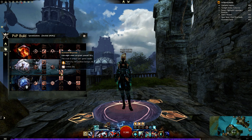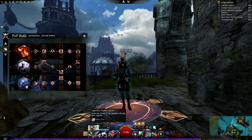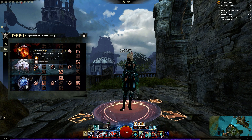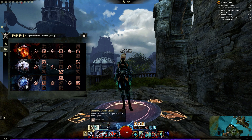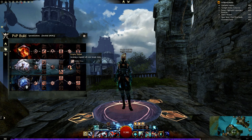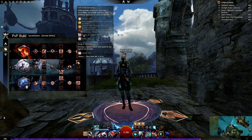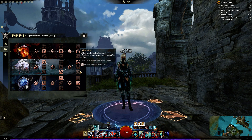Incensed Respawns grants might when you grant yourself fury. We grant ourselves fury every time we use Facet of Darkness or swap stances. And of course, gain fury when you evoke a legend. Evoking — swapping legends — will now also break stuns. We're going with Call of the Assassin rather than Roiling Mists.